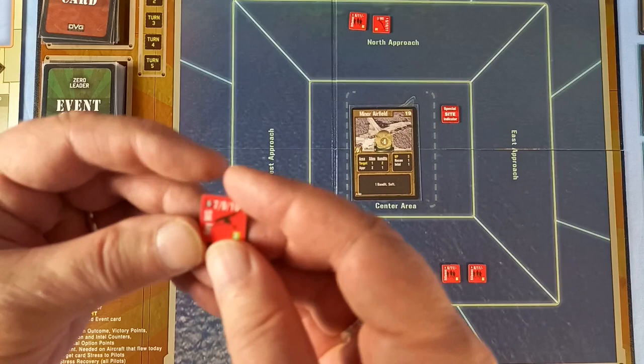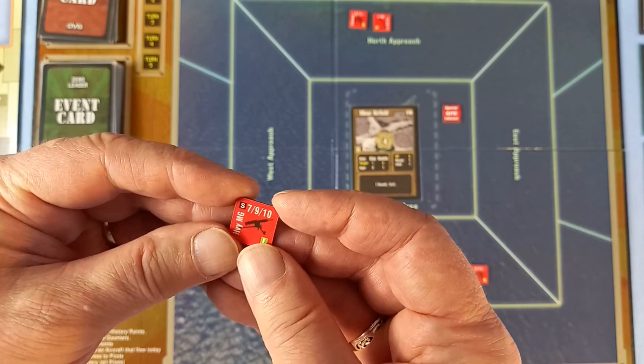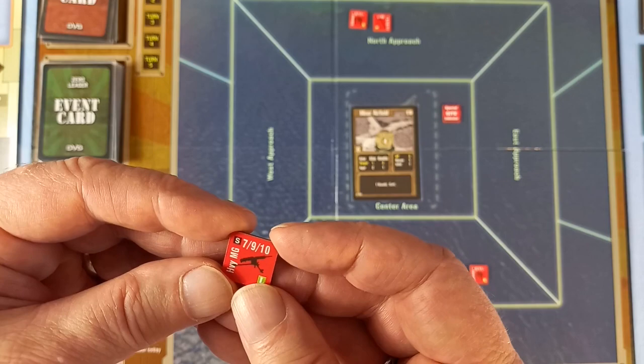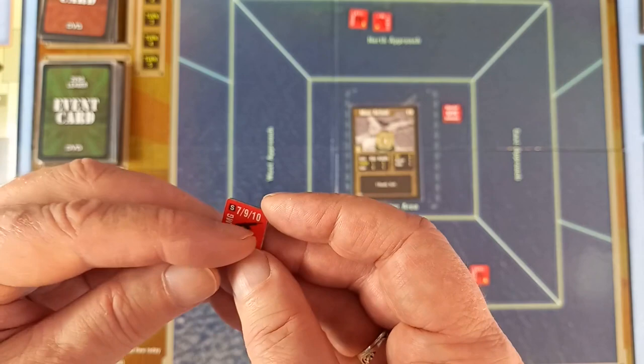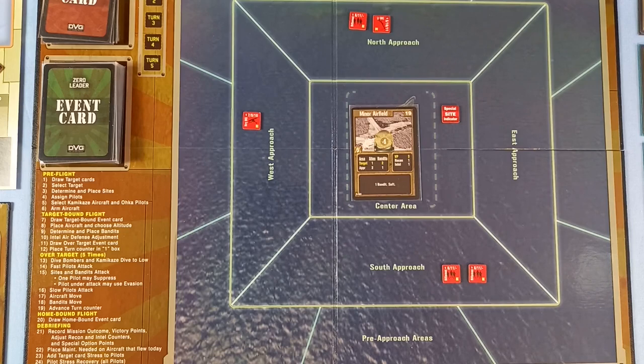Let's remind ourselves what these numbers mean. All the sites are soft. The first number — seven — means if we throw less than seven it's a miss. A seven is a stress. Eight being one below the middle number is minor damage. Nine would be a damage plus two stress, and a ten is destroyed.